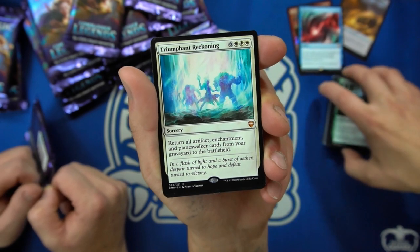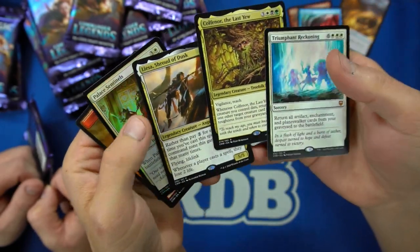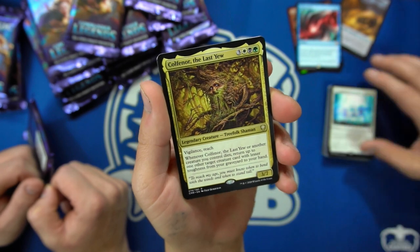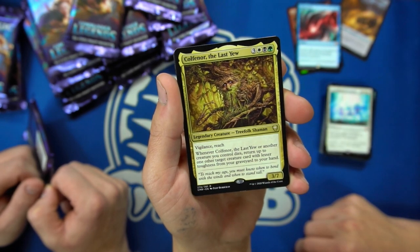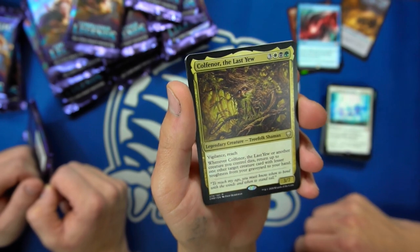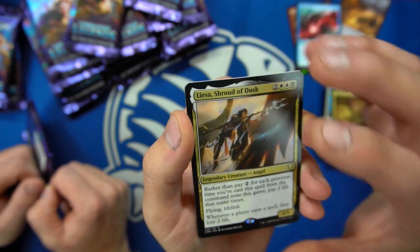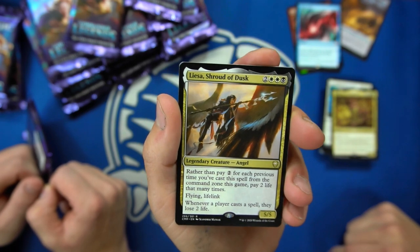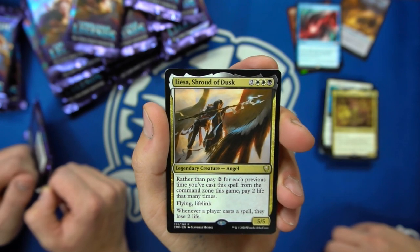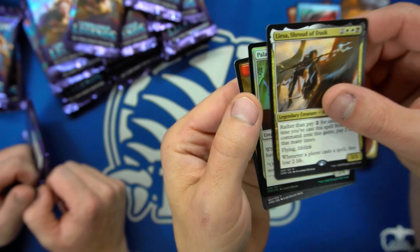Return all artifacts, enchantments, and planeswalkers from the graveyard to your battlefield for nine mana. You can get three or four rares in a pack. With a foil, yeah. We've got this one with vigilance and reach — whenever it or another creature you control dies, return up to one target creature card. Rather than pay two for previous times you cast this from your command zone, pay two life. It has flying, lifelink, and whenever a player casts a spell, they lose two life. Pretty interesting.